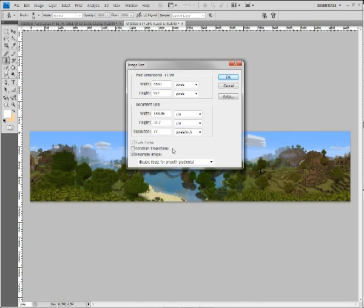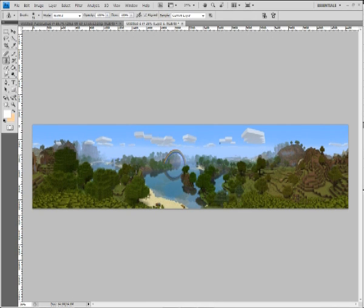We're going to shrink it down tiny in a minute anyway. Go to Image > Size, turn off Constrain Proportions. We want a nice number that's easily divisible by four, so we'll do 4,444 for the width, and the height should be a quarter of the width, which is 1,111. Click OK — it stretches slightly but that's fine.